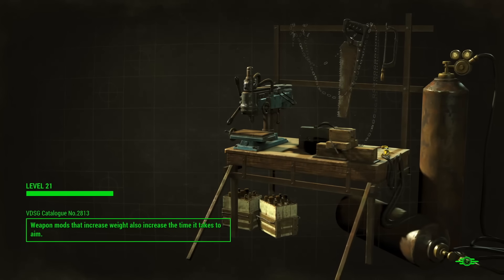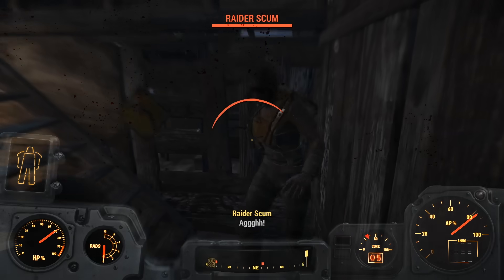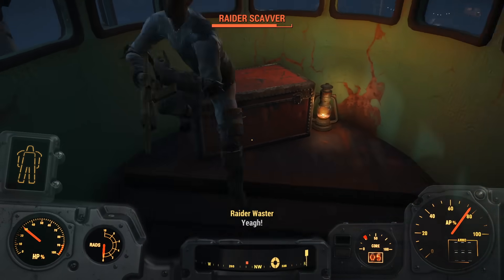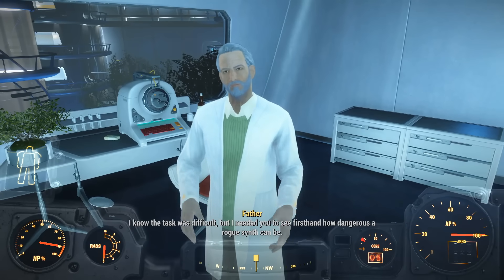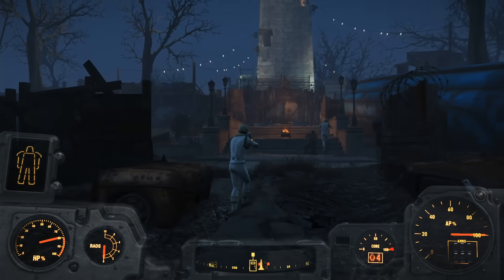I don't think I've ever gotten a more horribly timed quicksave. I had no choice but to reload another save and try again. The second time worked out much better — I made my way up to the Raiders' hideout, used the recall code, cleared out the other Raiders, and told Father that I'd done it. He showed me how much he loved me by sending me off to war. The Battle of Bunker Hill.